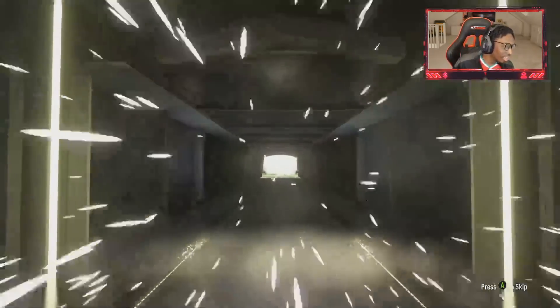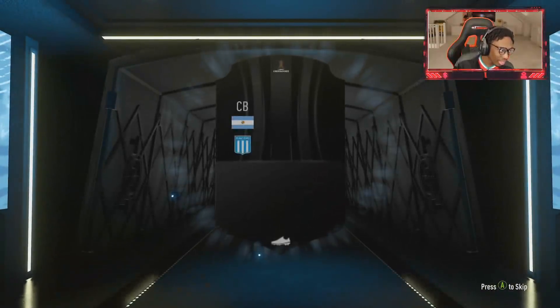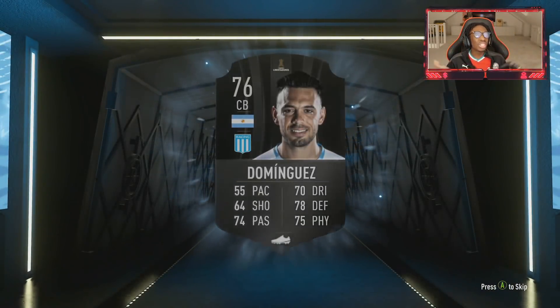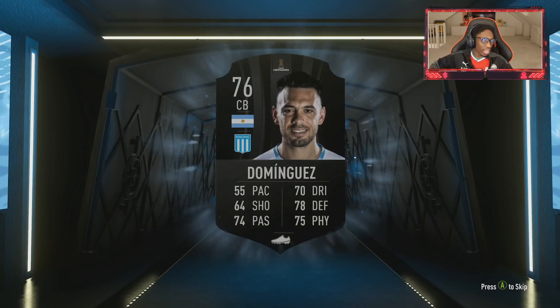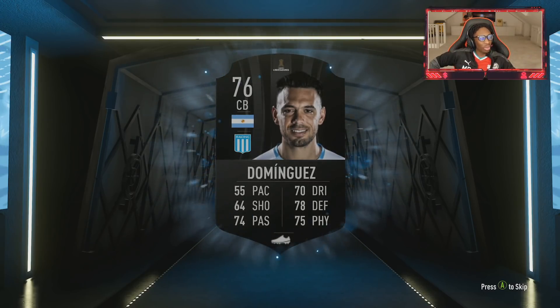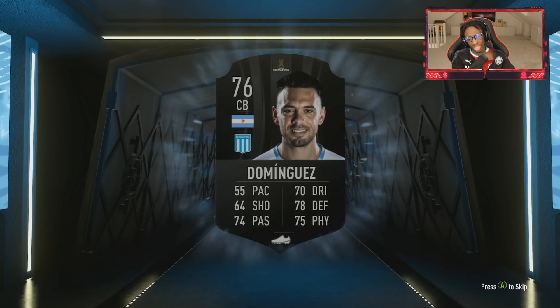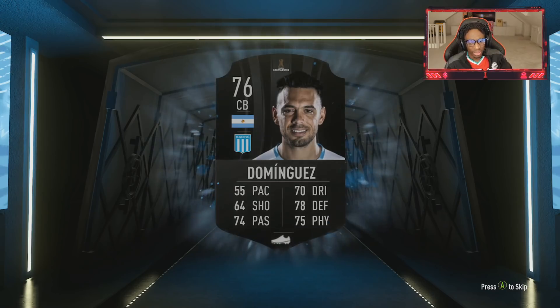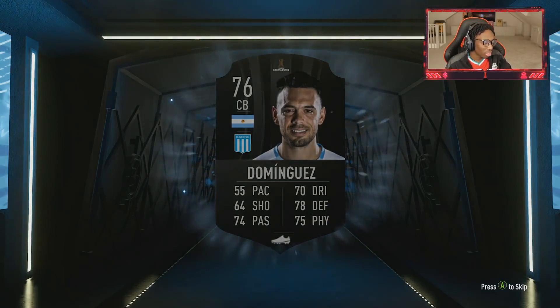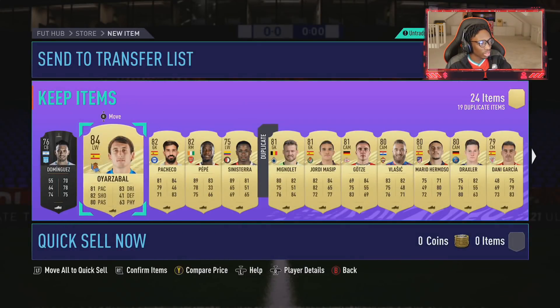But today's a different day and they've decided to start us off with Dominguez, which is totally fine. That's what we all came here to see - that is a 100k pack. If I don't see some serious 85-rated cards, that is atrocious. I'm discarding the rest.